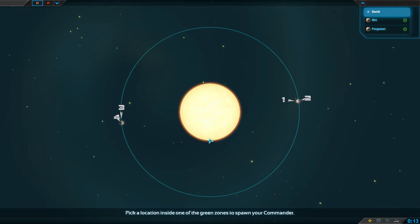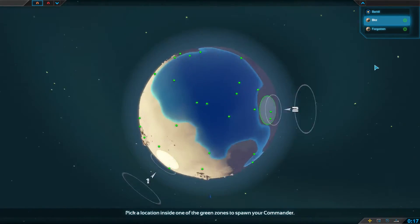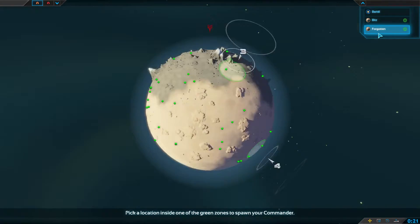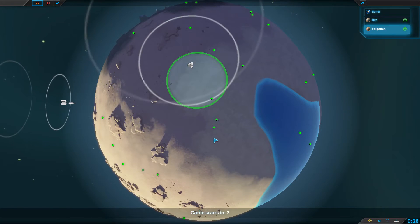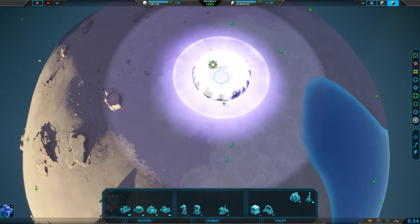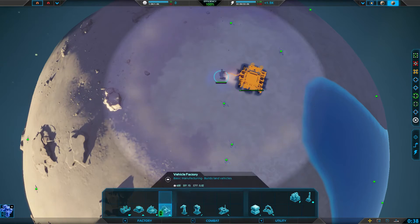If I were the computer, which one would I pick? These should be virtually identical planets. I'm looking at this one — beachfront property, you know? Should I be drinking root beer while recording? Okay, so first things first: vehicle factory, since we do not have bot tech. Actually, let's get two of these going.